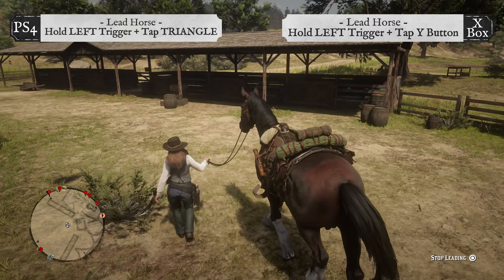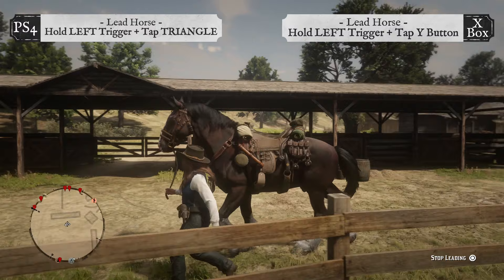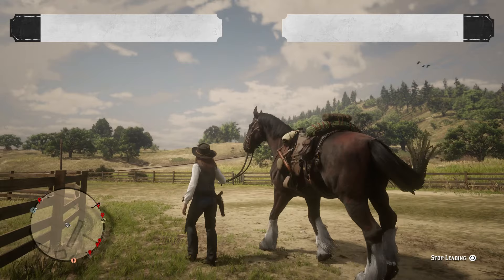Now to lead or walk your horse, hold the left trigger and tap Triangle on PS4 or tap the Y button on Xbox. This is by far the fastest way to bond with your horse. If you have a horse that needs bonding, always walk your horse through towns or on long distances and you'll get your horse a bonding level up fast.